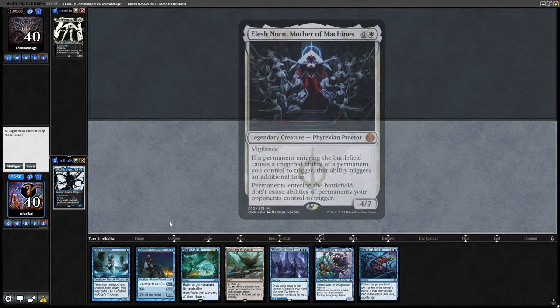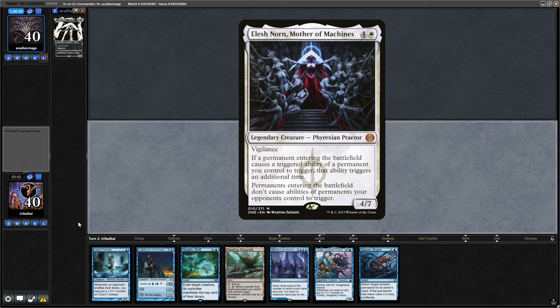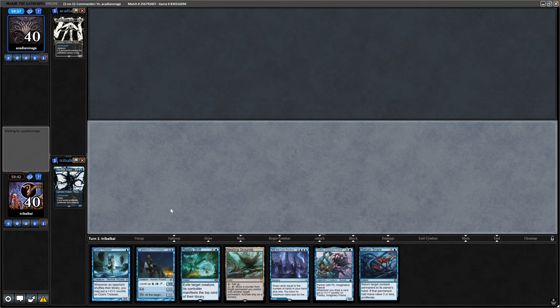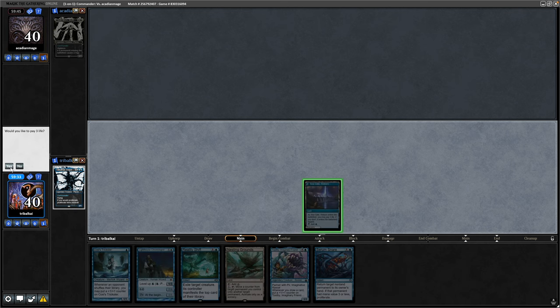Up against Mummy Elesh Norn this time with a two-lander. No ramp, but I know better than to mulligan sometimes on Magic Online, so we'll try that. Had a good game previously, so if we get stomped by Elesh Norn then it'll still be a fun game at least. Going to get the Boltland down here, take our first three points of damage, and then go for the Kosi's Trickster.